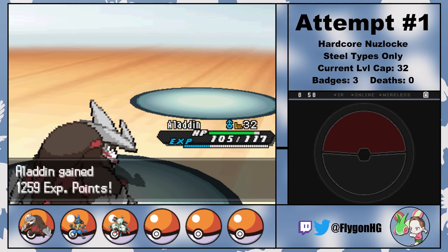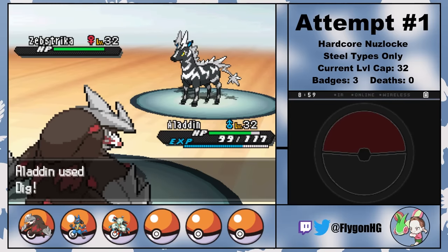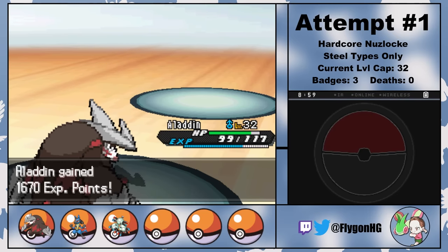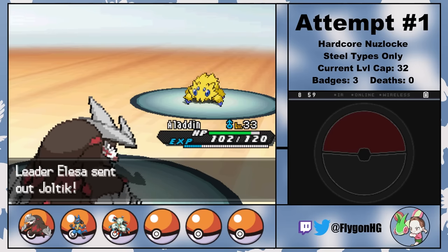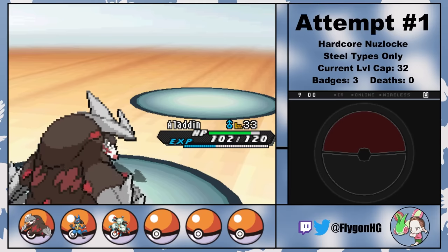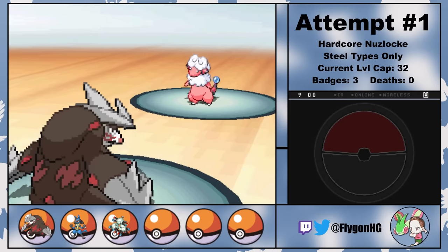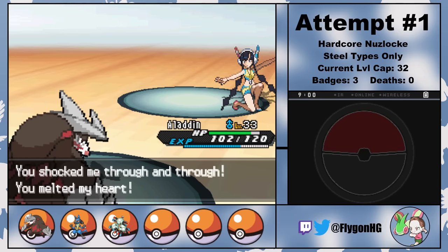Anyways, being able to evolve Aladdin into Excadrill before the fight against Elesa makes this next gym battle completely trivial. With Rock Slide, Aladdin one-shots Lanturn, Zebstrika, Emolga, and Joltik, and then Dig one-shots Zebstrika and Flaaffy. It's funny that challenge mode actually ends up being easier than normal mode in certain instances. Given that Robin Hood can learn Dig, things probably would have been fine even without the unstoppable force that is Prince Ali. But regardless, that's the fourth gym badge obtained, and we didn't even have to break a sweat.